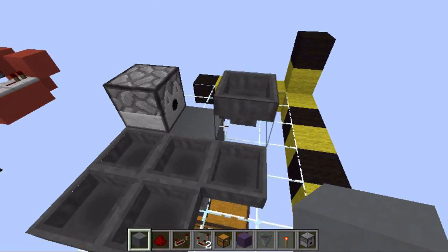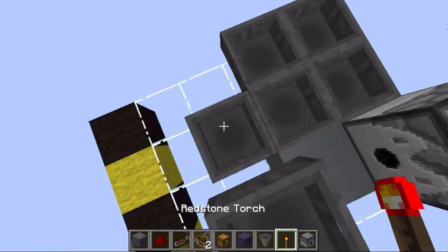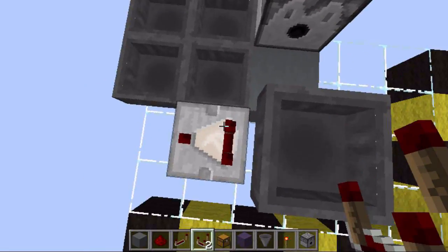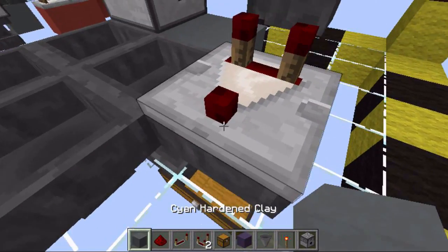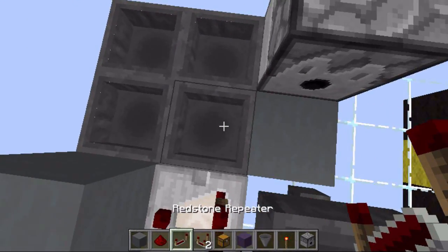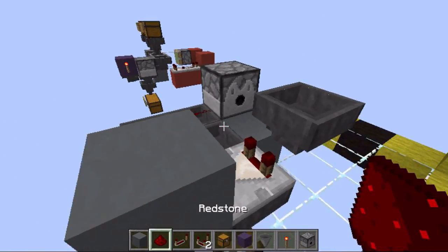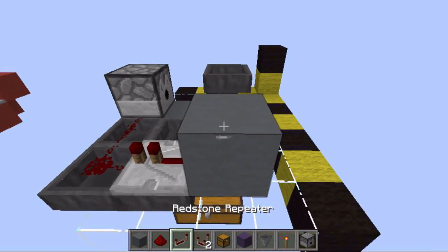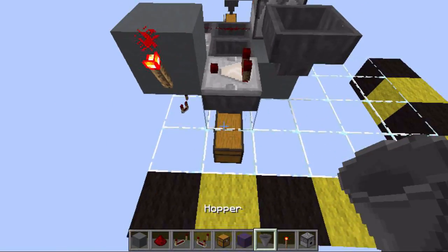Then another block here. After that we are going to place the activating mechanism. We want to take a signal out of the input hopper with a comparator and run that into a block, then a repeater and 2 redstone dust in order to power the dispenser.